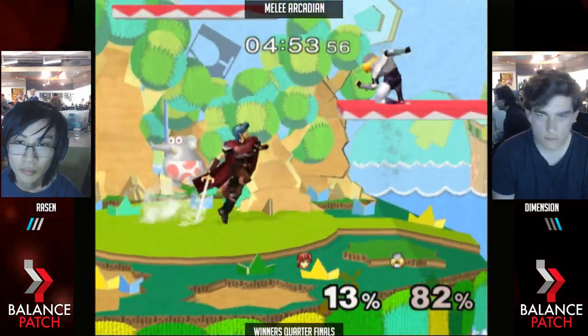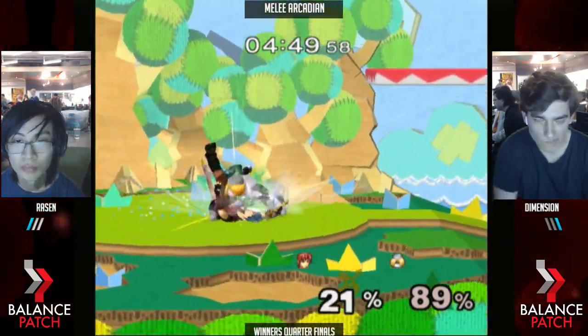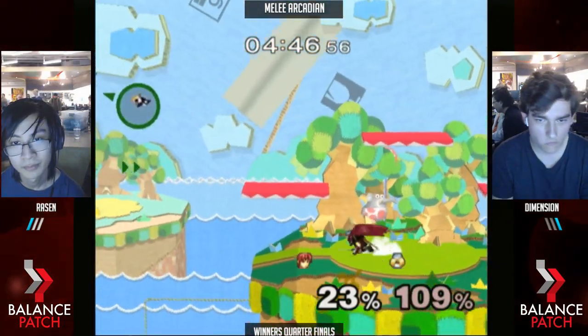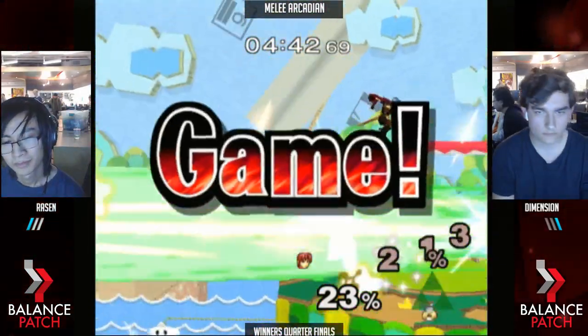He had no double jump, but he couldn't cover the strong hit. He's just fairing him away, just swatting him away. No, it must be a tough situation — you can't grab unless they DI away. Grabs ledge. Forward smash — or up B. I'll take it.